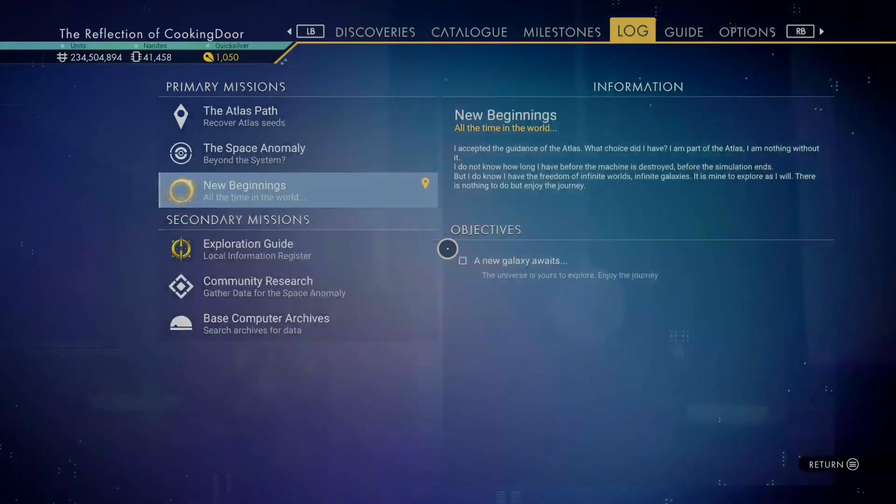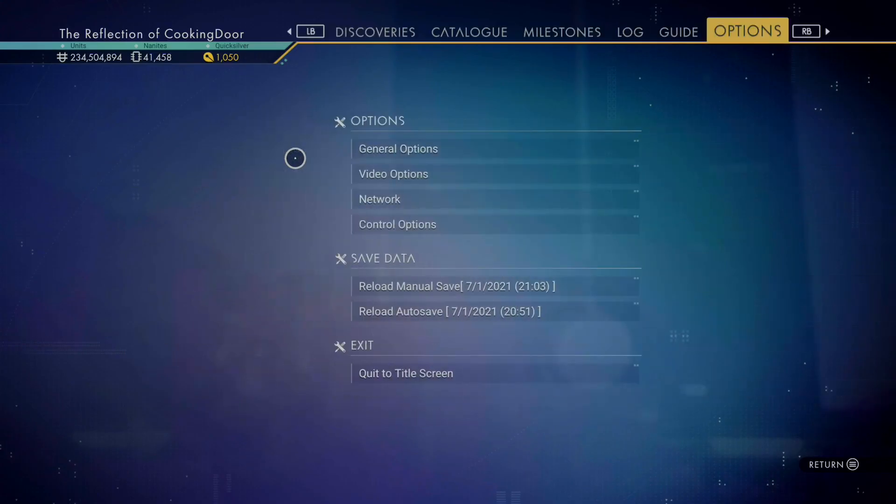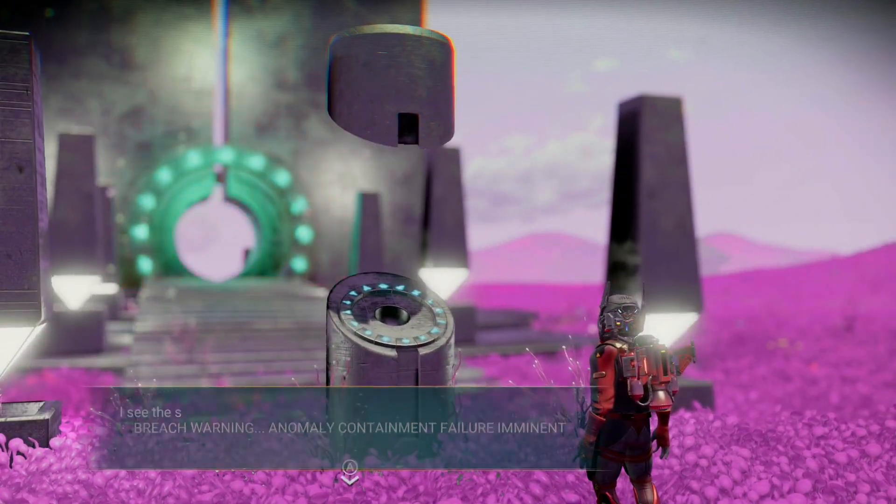First, you want to make sure that multiplayer is disabled within the network settings. Once you've done that, head to a portal in the Isentown Galaxy and enter the following glyphs.